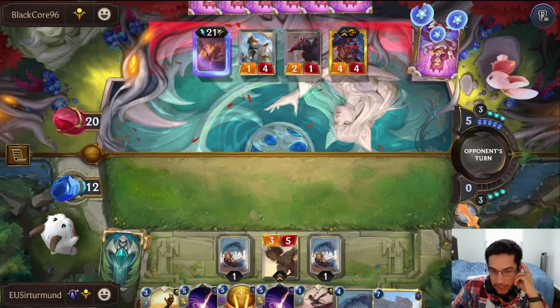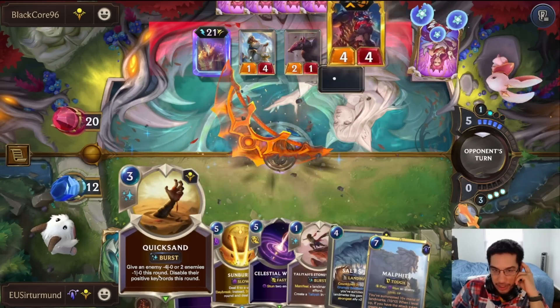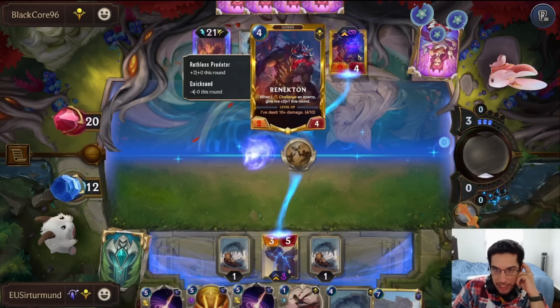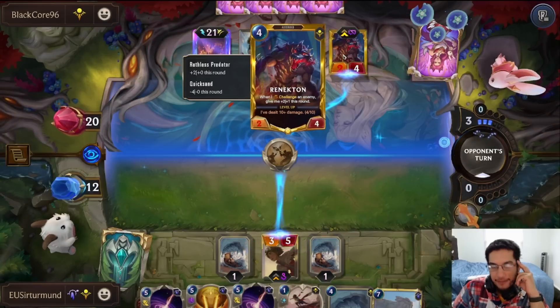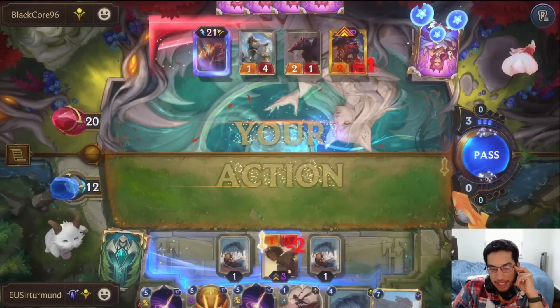We need one more land back to level up Taliyah. The opponent's going to try to level Renekton right now, and we're just going to Quicksand — and the opponent's going to be sad. Because Taliyah stays alive, and the opponent just lost the Rufus Predator.